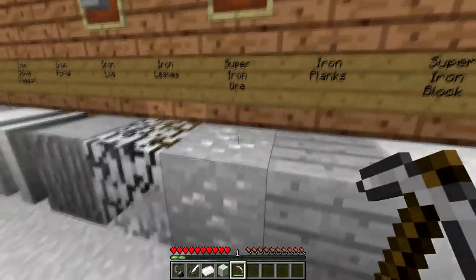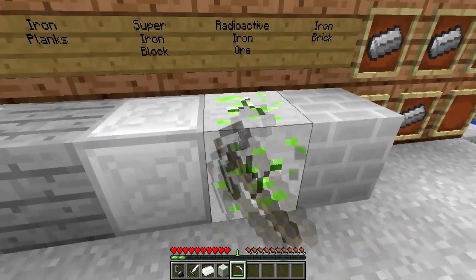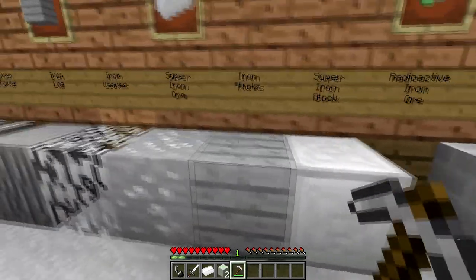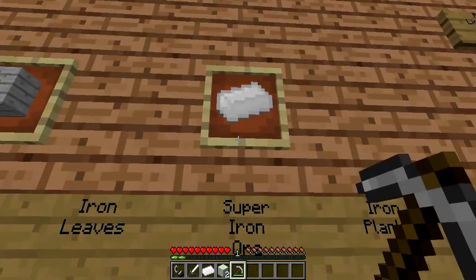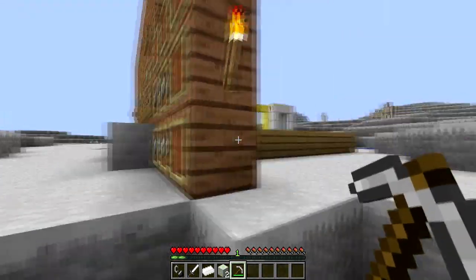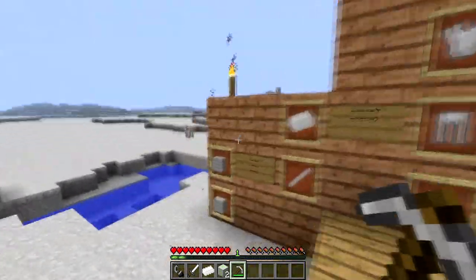Once you find the Super Iron Ore and also the Radioactive Iron Ore, you just mine it, and it's going to take a little while. But once you mine it, you're going to get the block itself, and then you have to smelt it in a furnace. Then you can get yourself a radioactive ingot, and here is a Super Iron Ingot. So let's check out what you could use those ingots for - you could craft various tools and cool armor.